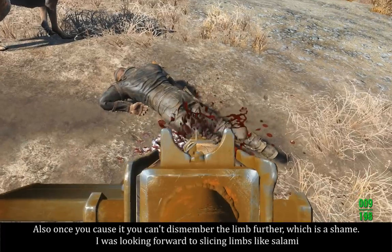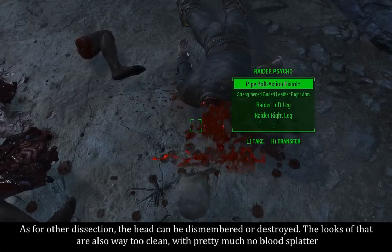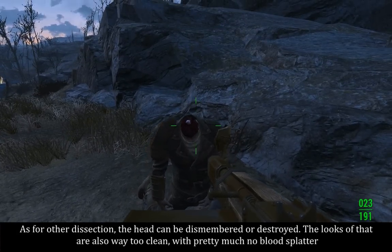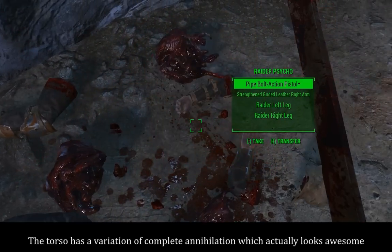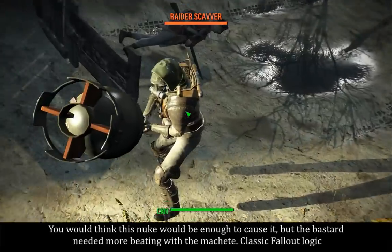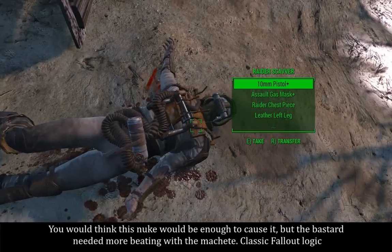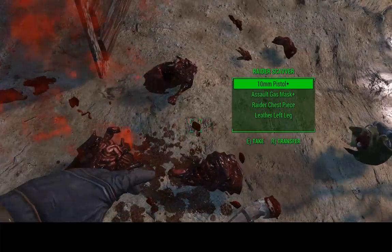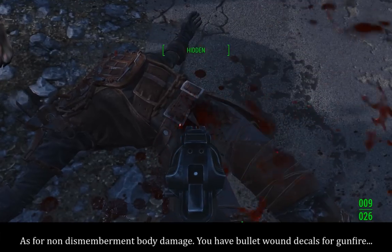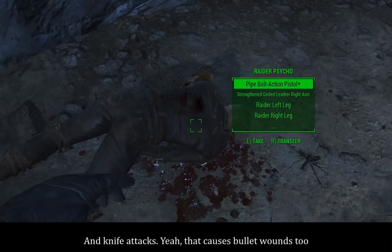I was looking forward to slicing limbs like salami. As for other dissection, the head can be dismembered or destroyed, though the looks of that are also way too clean with pretty much no blood splatter. The torso has a variation of complete annihilation which actually looks awesome — you would think a nuke would be enough to cause it, but the bastard needed more beating with the machete. Classic Fallout logic. As for non-dismemberment body damage, you have bullet wound decals for gunfire and knife attacks — yep, that causes bullet wounds too.